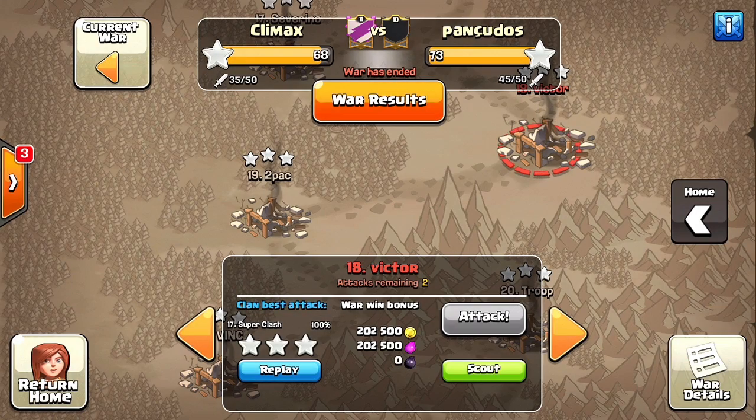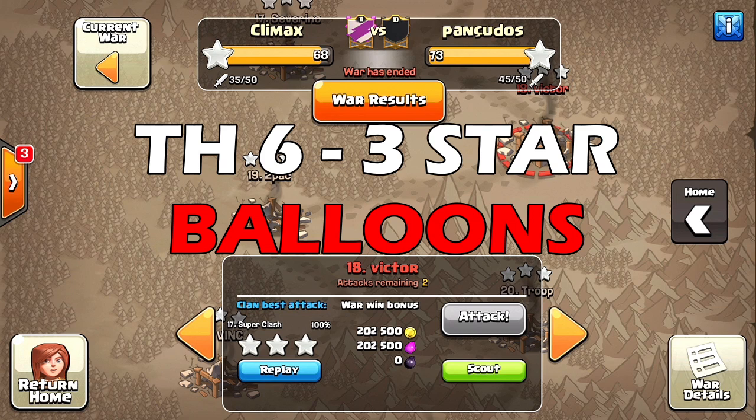Hello everyone, welcome back to Clash of Clans. Today I'm gonna show you guys how to 3-star a Town Hall 6 with balloons — a loonion attack with a few archers for the clan castle troops.